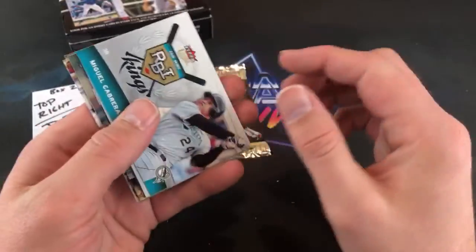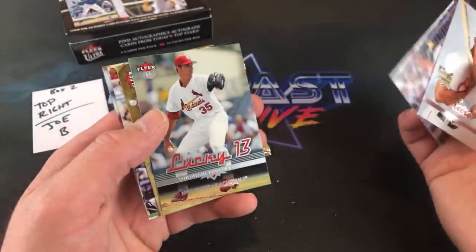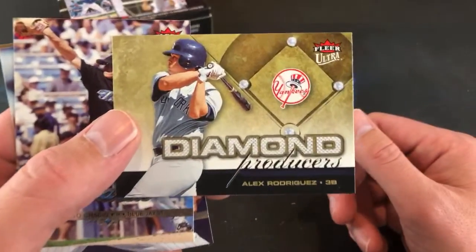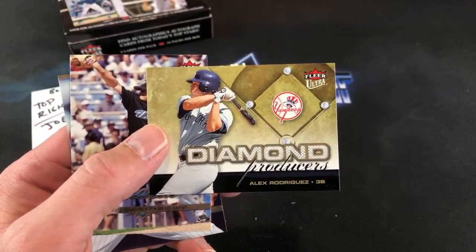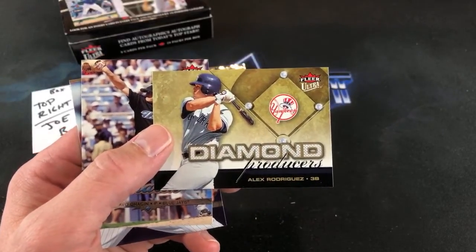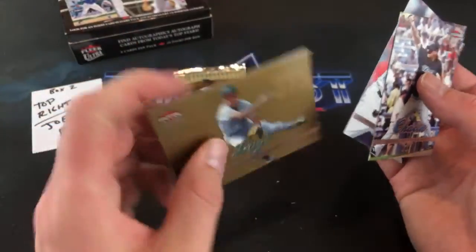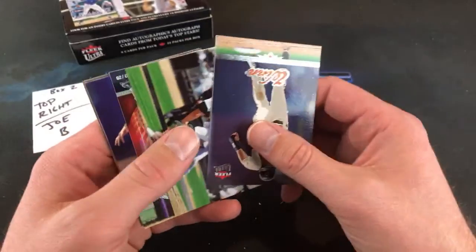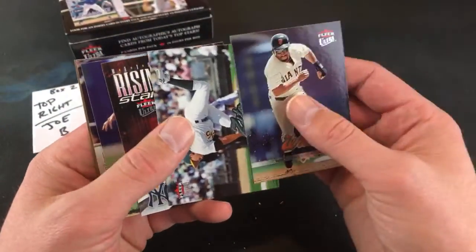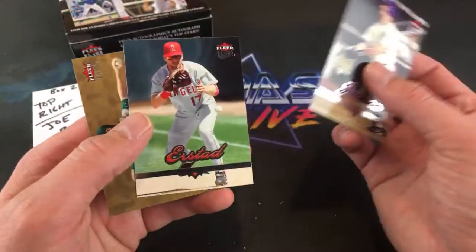There's a nice Ichiro — first time seeing that one. Julio Lugo in the back — don't remember him either. There's a Miggy — very nice. Matt Morris Retro Lucky 13, and another A-Rod but it's a Diamond Producers this time — pretty freaking awesome. I'm sure you're pumped about that. And there is the Julio Lugo, who most people don't remember. Richie Sexson — last pack for Joe B. Home Run Kings — and there's a Barry Zito and Robinson Cano Rising Stars.